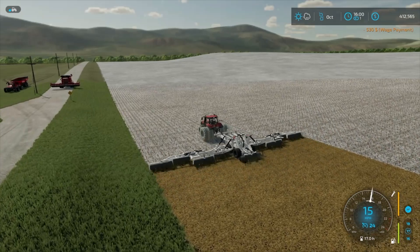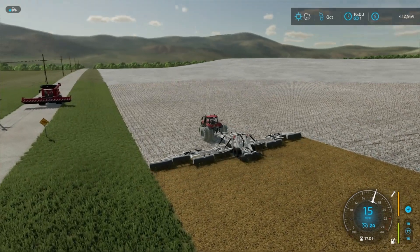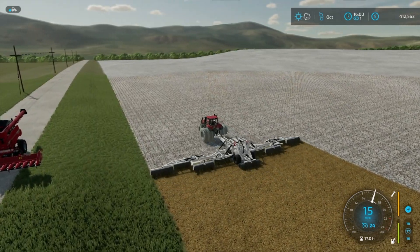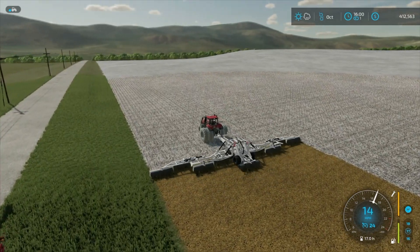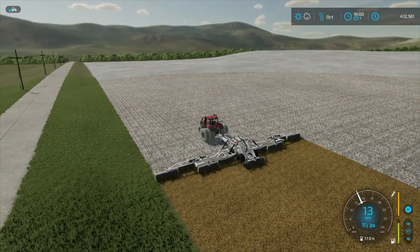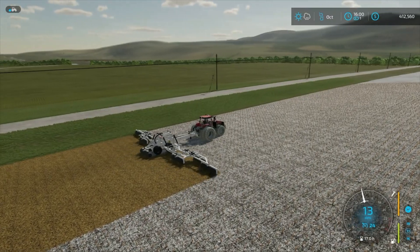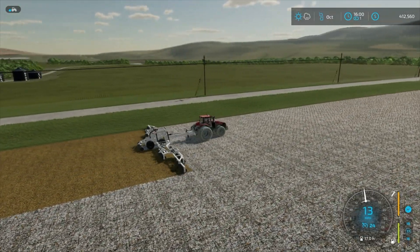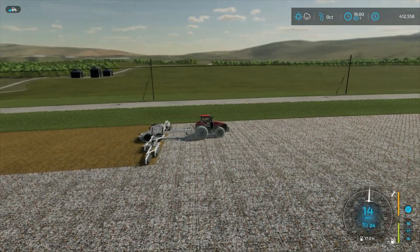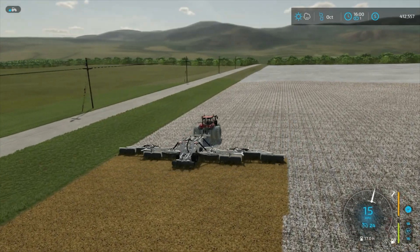We've got rain in the forecast. Hopefully it doesn't rain until we get done doing everything we need to do. I really don't think we're going to get this field planted tonight — I think we're going to do good to get it plowed. Rain may hold off. We can plow if it's raining, but I really don't like to. Let's let this guy do his job and we'll get back with you when we get a little farther along.